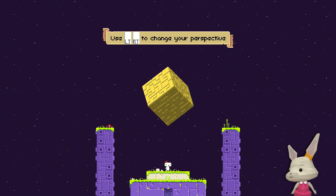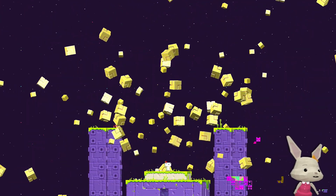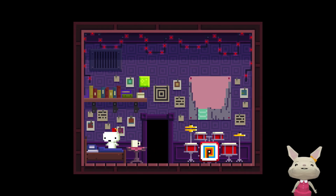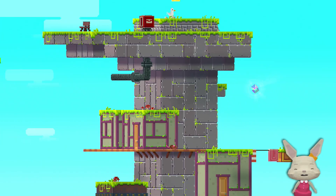Left trigger and right trigger to change perspective. So now we control this. Pretty amazing. I broke the game. Polytron, birdie bios. It's funny that they integrated that into the game itself — I just thought it was a title screen. Here we are again in our room, but now I'm wearing that hat and I can change perspective. Let's go out, and this is so much better than a 2D world, right?